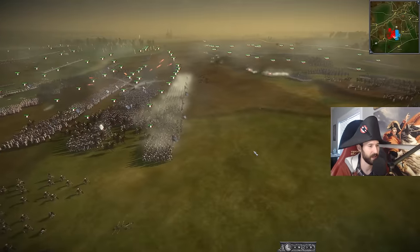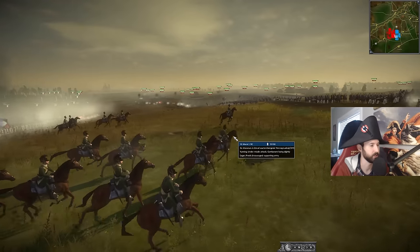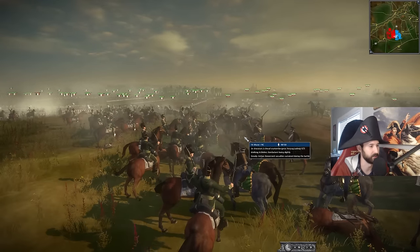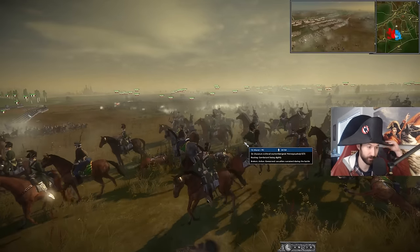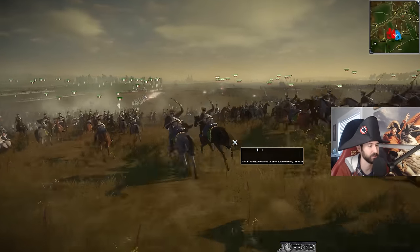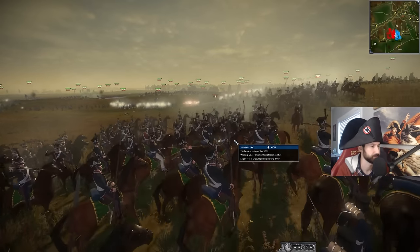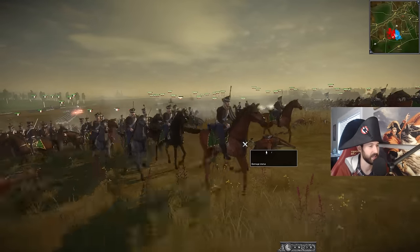Here comes a cav charge right in the center from the French. There they go — charging in, and we've got a counter-charge by the Russians. I feel like I've got to do some French with this hat on, even though Napoleon was Corsican. Here comes a continuation of the Russian charge. They do beat back this Chasseur à Cheval. And now we've got the Lancers charging in — these Polish Lancers. They are going to push back the Russian cav.